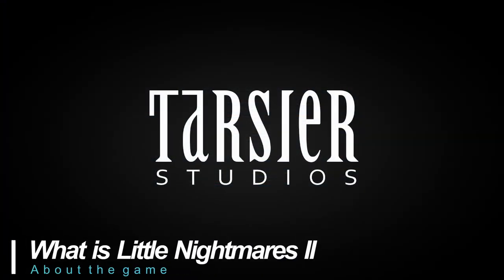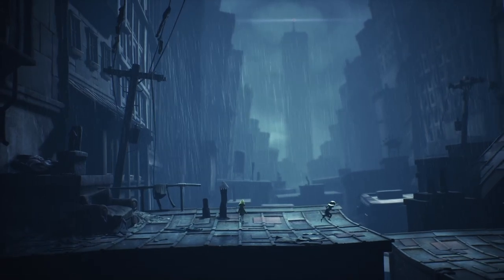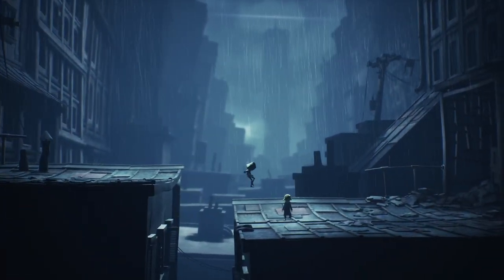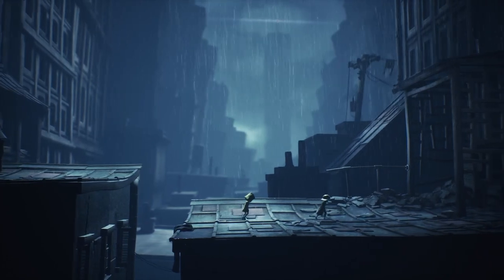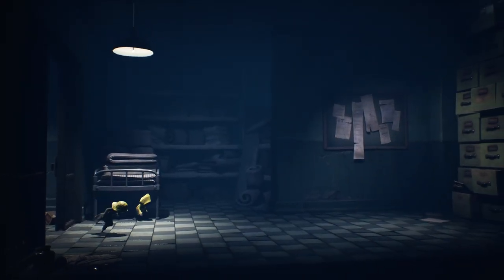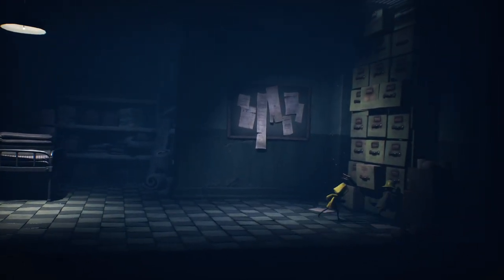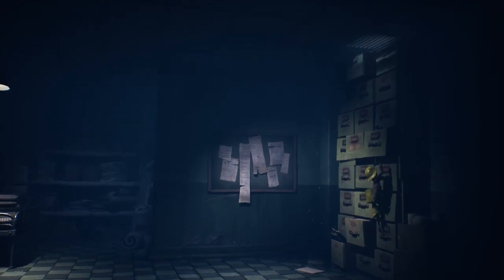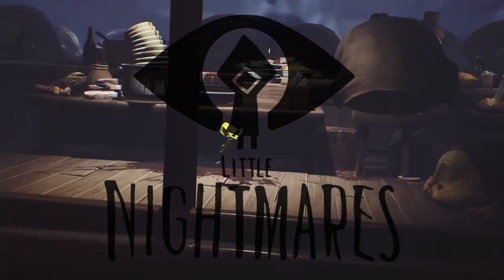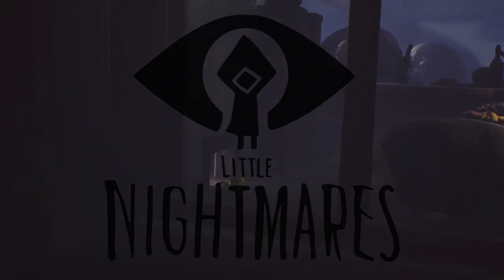Developed by Tarsier Studios and published by Bandai Namco Entertainment in 2021, Little Nightmares 2 is a 2.5D platformer puzzle game set in Pale City, a creepy, dark, sadistic world full of different ways to die. You'll play as Mono, a little boy accompanied by Six from the first game, who also acts like a bit of a guide. It's a single player game and second in the series, a sequel to the wildly successful Little Nightmares released in 2017 that sold over 5 million copies to date.